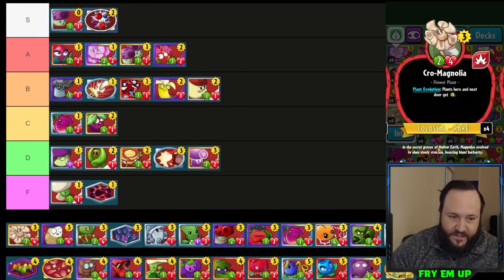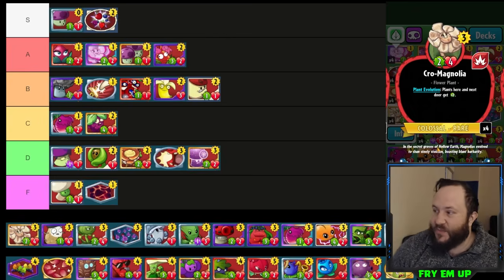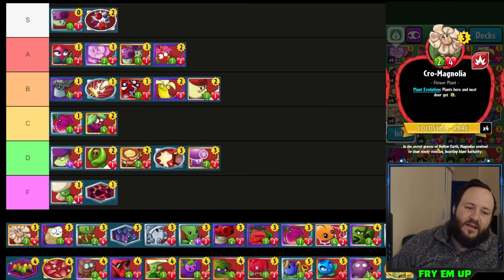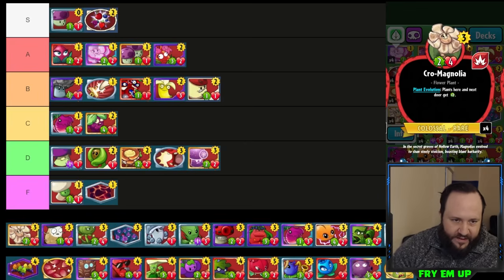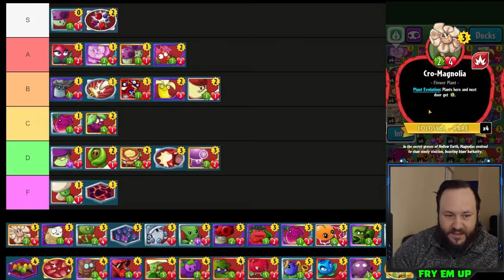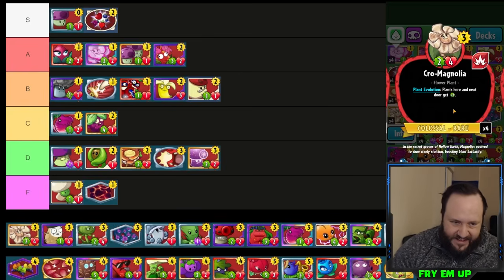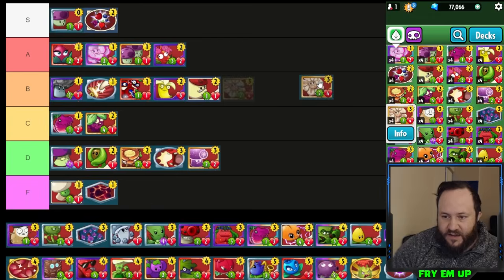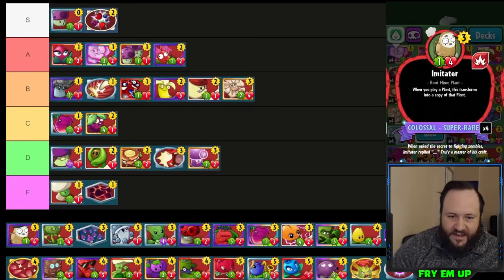Crow Magnolia — we've had some success running it with early-game swarm. You can even run it in the same deck as Pine Clone: after you play Pine Clone, put a Crow Magnolia and buff everything, growing your very wide board by two attack. It doesn't add health to your plants though, and I feel like that's the detriment. I almost wish this added +1/+1 to everything instead of just attack. Adding attack without health means those things can still get deleted just as easily. I'll give it B-tier because we have built decks around it with some success.